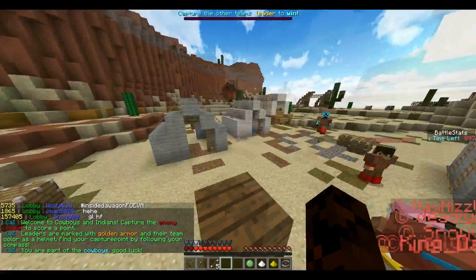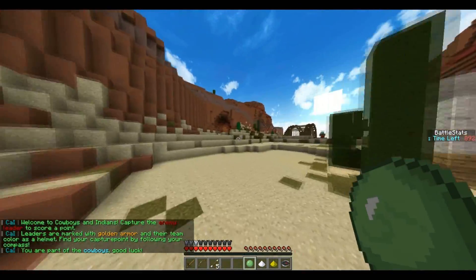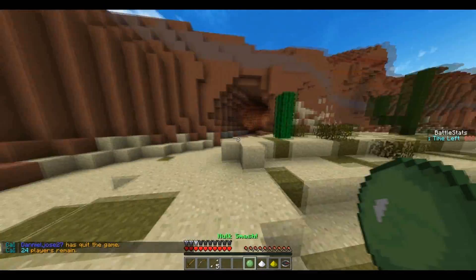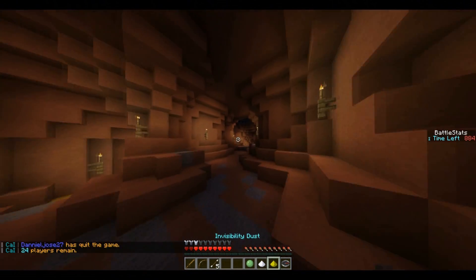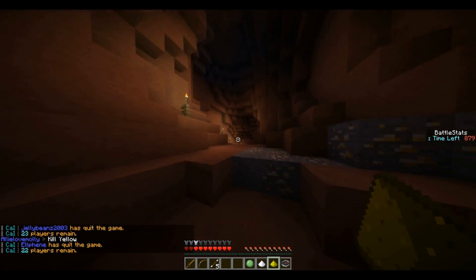Okay guys, we're here at the spawn of the Cowboys and Indians. We got a couple things we can use in this game mode on the Hive. You have the Hulk Smash, which makes all the enemies around you fly up in the air. Speed Dust, which obviously increases your speed. Invisibility Dust, which makes you invisible — it's an invisibility potion on you.